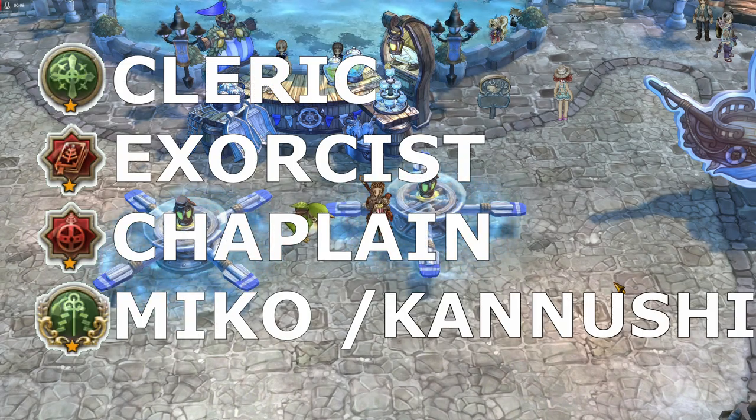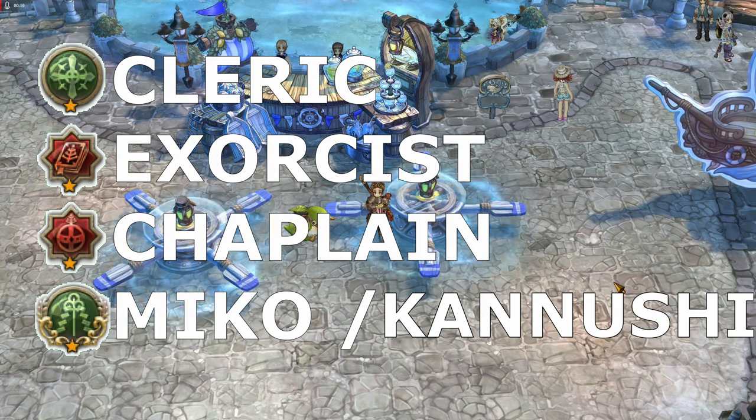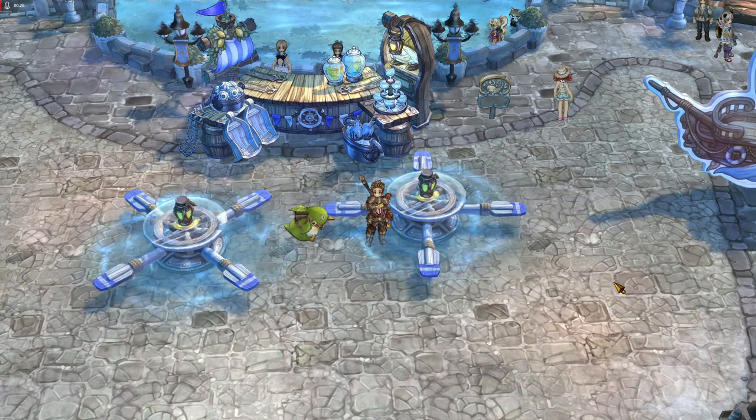Exorcist, Miko or Kanushi, and Chaplain. If you're interested in this build you're in the right place because we're gonna show you how this build performs, the main skills you're gonna be using, and why each of these classes are here in this build, and of course pros and cons. With all that said, let's do this.